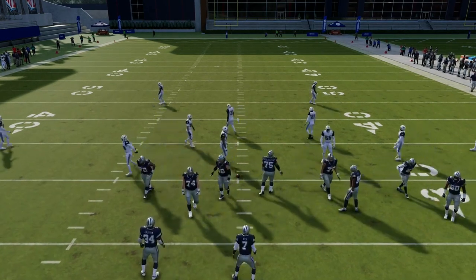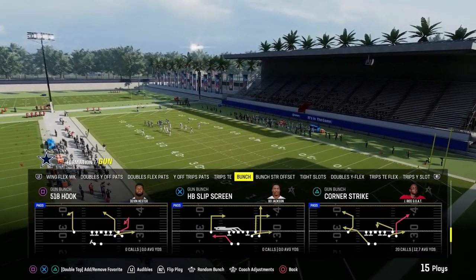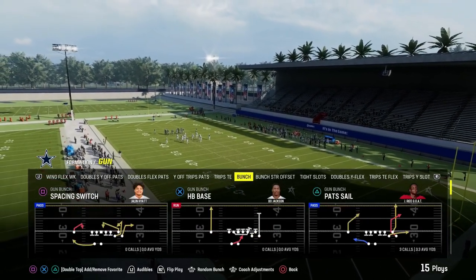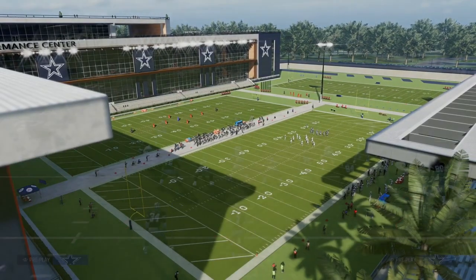The primary read is this high-low on the right side. This corner route right here, if they don't run into each other — which is the worst feature of Madden right now, the bumping is absolutely insane — that route is going to be consistently wide open against really any zone coverage: cover two, cover three, cover four. You're going to be able to hit that corner route consistently.